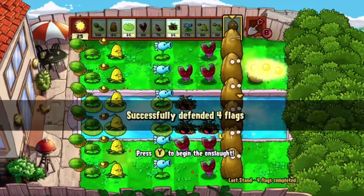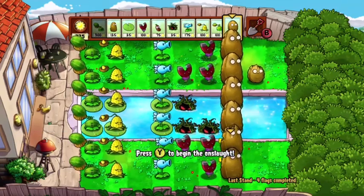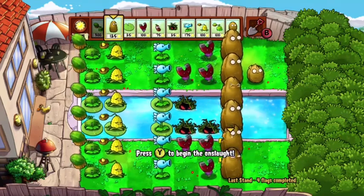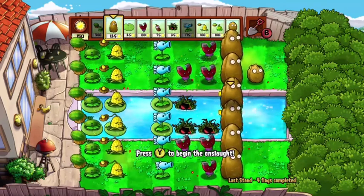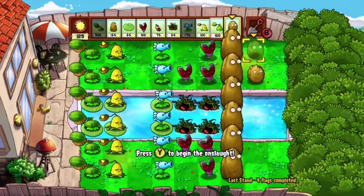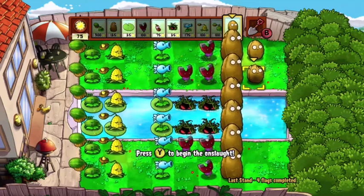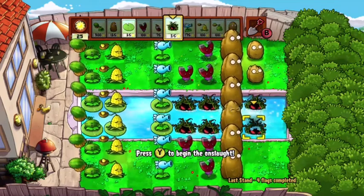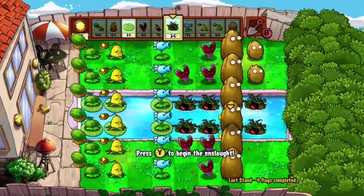We are on to the last flag now. Our walnuts have been damaged a bit — this one over here needs to be replaced, there's no talking about it, he is gonna break. So we're gonna replace him. Place this, put a baby walnut there. I think we're good — this is a pretty good setup and this will get you through your last flag. Let's hop into it.